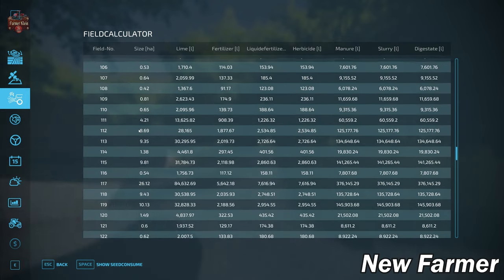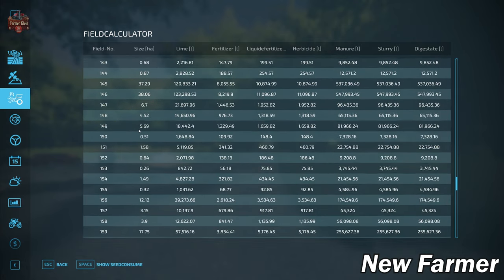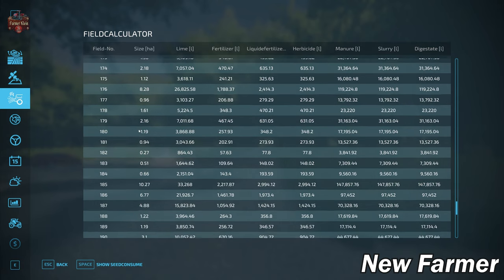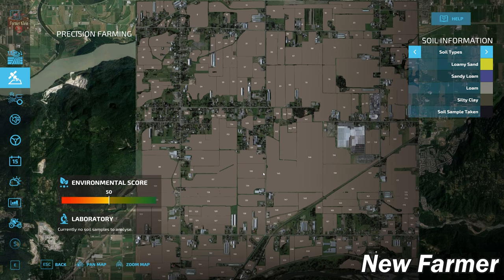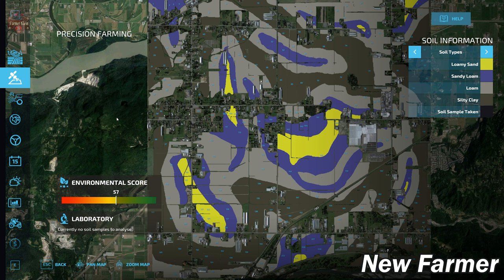I think this is going to be a perfect map for someone looking to do multiplayer where multiple players own different farms and work in a cooperative fashion. Looking at the soil map, we have a good chunk of loamy sand and sandy loam towards the middle, separated out between loam and silty clay to the south and west. To the north, we've got loam, sandy loam, and silty clay as well.